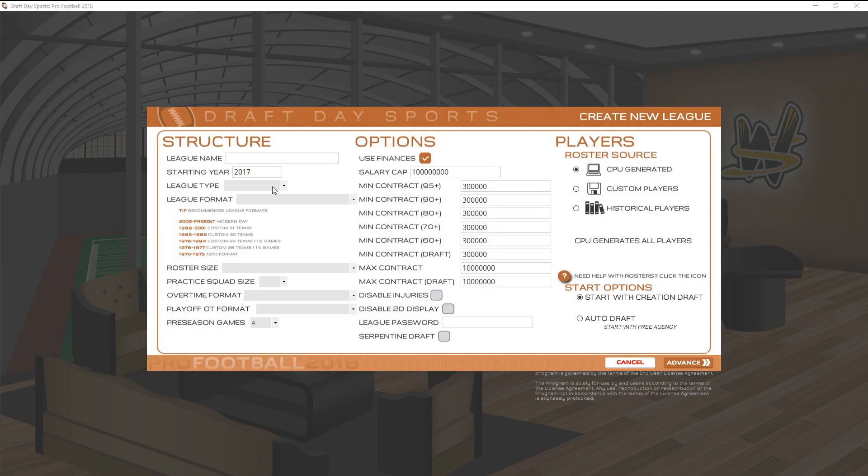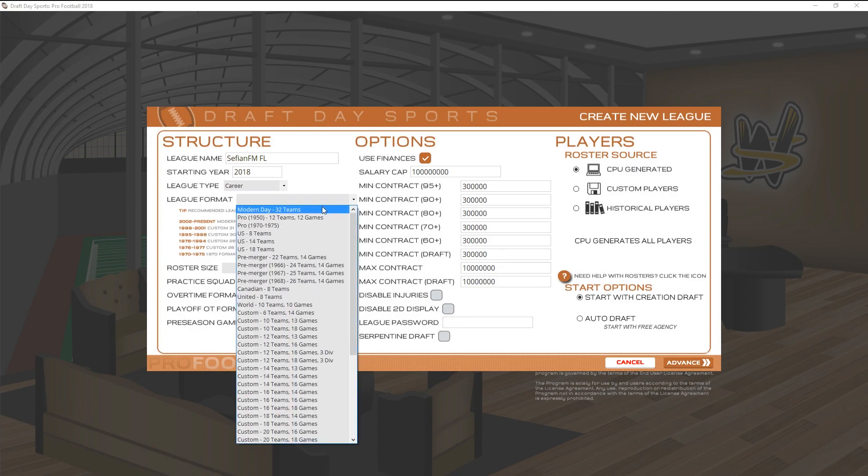Basically, I am testing it out so Red Event Studios can see exactly what this game is like. So: create a new league, league name — Cefian FMFL. We are in 2018, let's start it there. League type: career, sandbox, or online. In the demo, you are not allowed to do online, but if you buy it there is an online game.